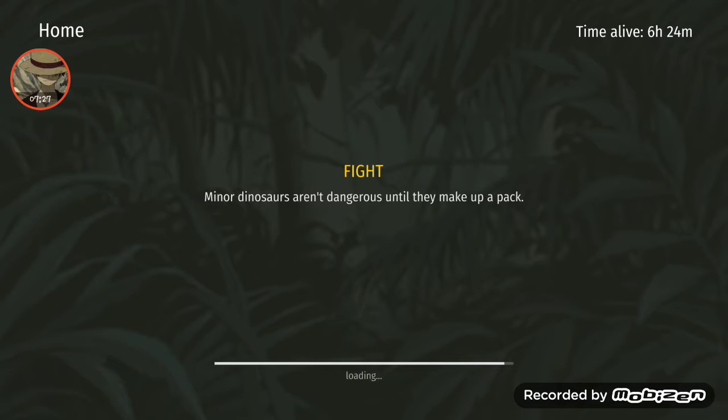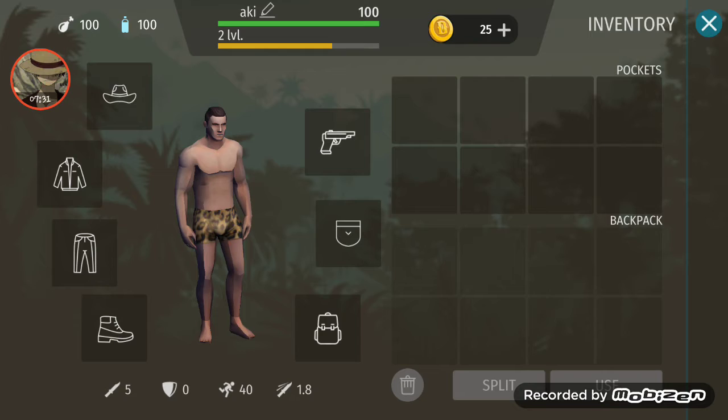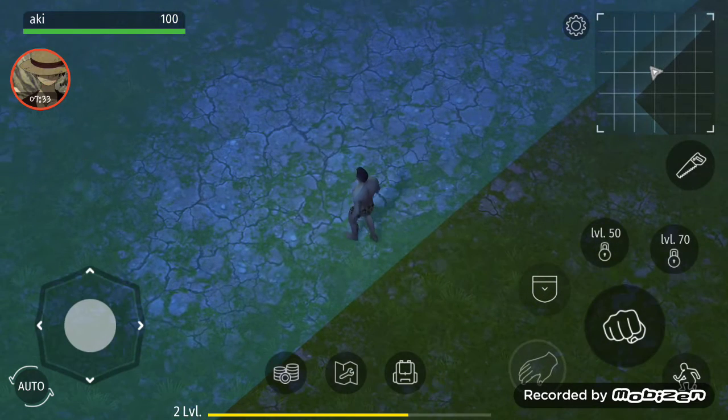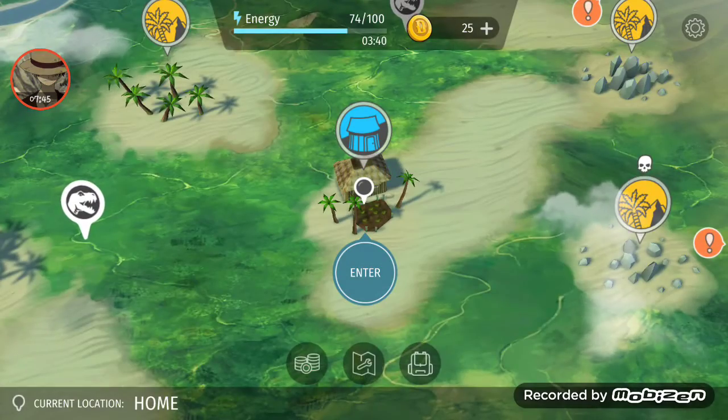My first death. My very first death, and now all my stuff is gone. You know what, let's go back over there. I don't have anything, so let's go back there. Wow, I don't have anything on me and I already died.